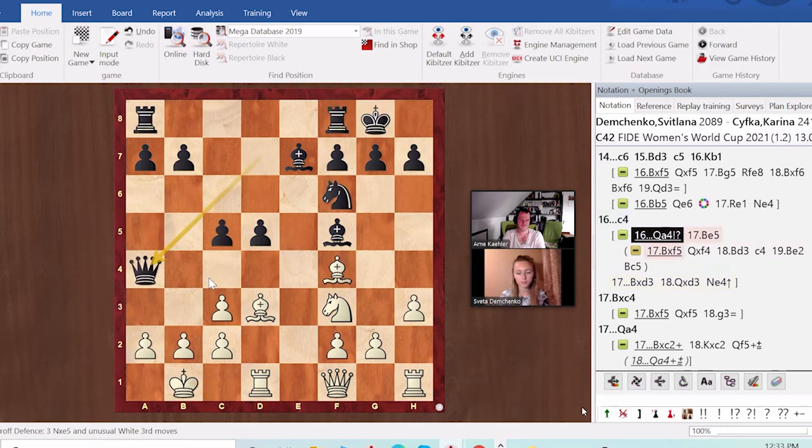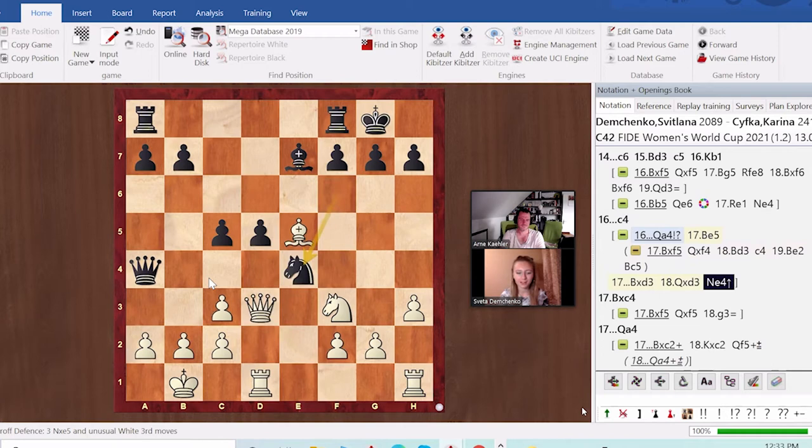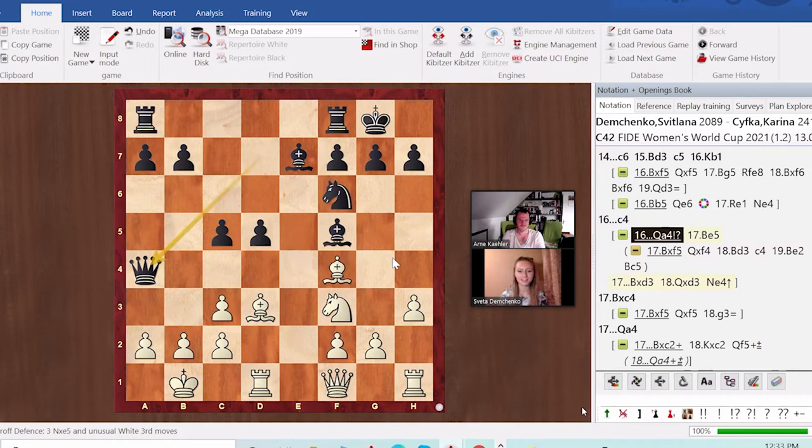Queen a4 was interesting to consider — I would have probably played bishop to e5, then some more trades happen. A position like this would be interesting because some pawns are hanging and some tactics would actually start to appear — it's not that dull. I'm just saying my impression is usually people play the Petrov to play for a draw. Maybe my opponent wasn't playing for a draw — maybe she thinks it's not a dull opening at all. She probably played it a couple of times and knows about it.